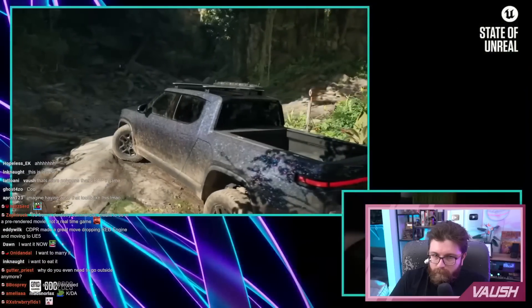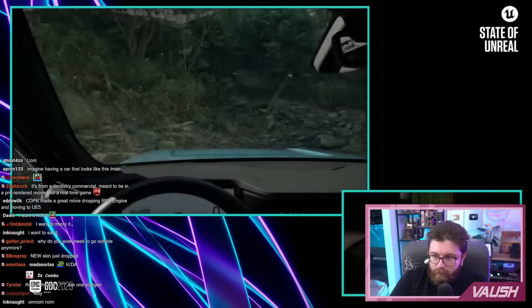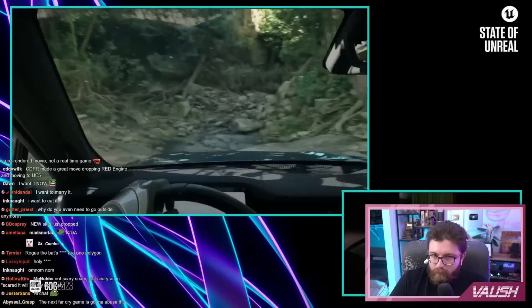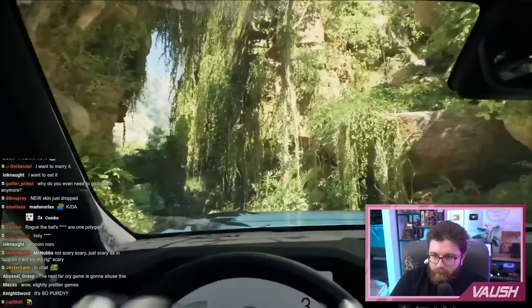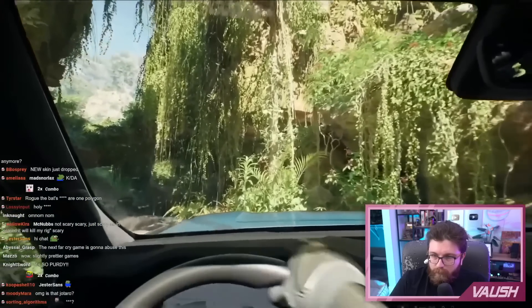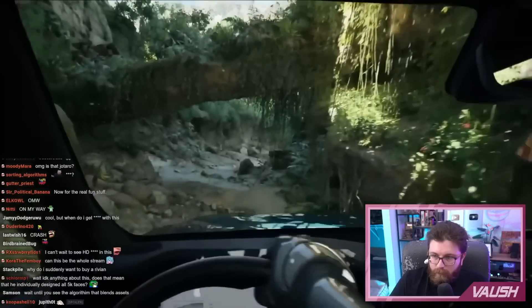Substrate is more expressive, enabling artists to create materials like this with different shading models and compose and layer those materials as they see fit. In terms of performance, Substrate materials that are similar to the current Unreal Engine shading model cost about the same. But now, artists have the freedom to author more complex materials for extremely detailed use cases, like in cinematics and in film.